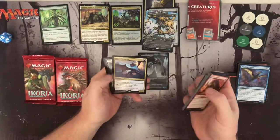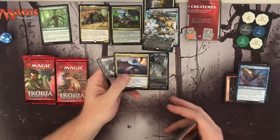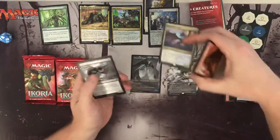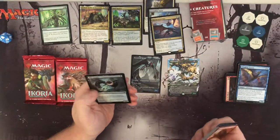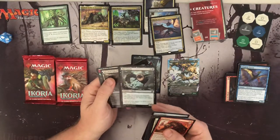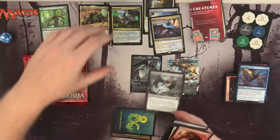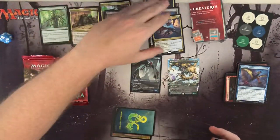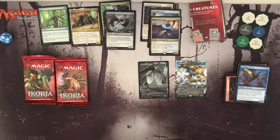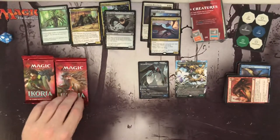Nice little mana rock. Sky Cat Sovereign — I got one of these in the last pack. Gem Razor is still pretty awesome, although Luminous Brood Moth is dope too. And the foil is Blitz Leech — target creature gets minus two minus two when it ETBs and removes all counters. That could be helpful. I'll stick that in the foil pile but I have to keep Gem Razor a little separate.